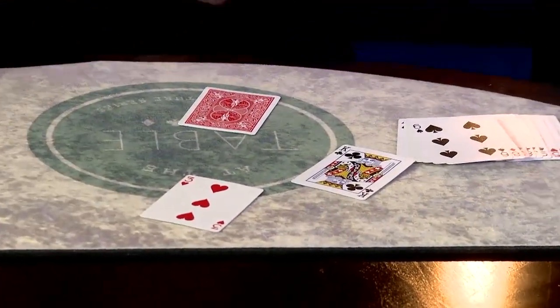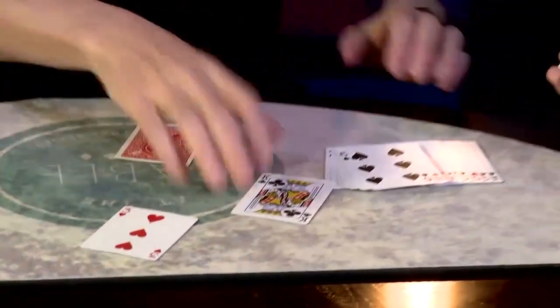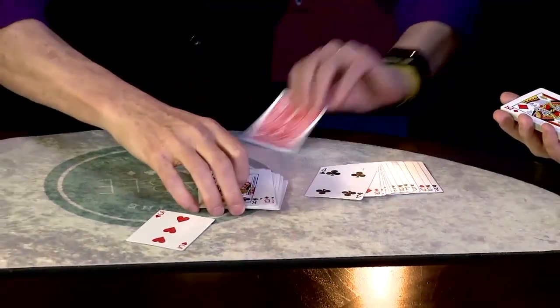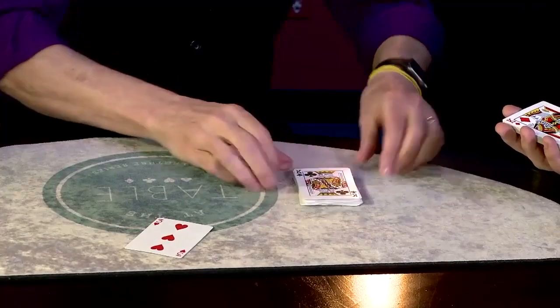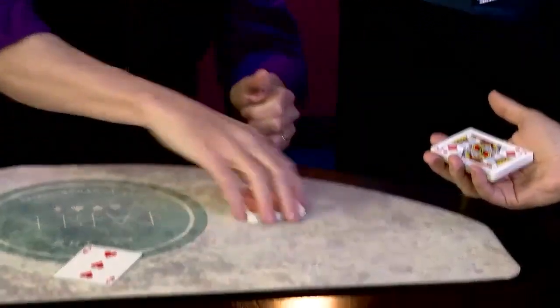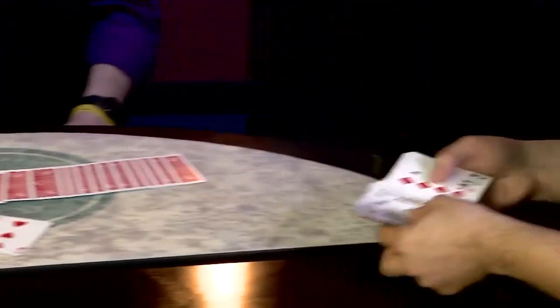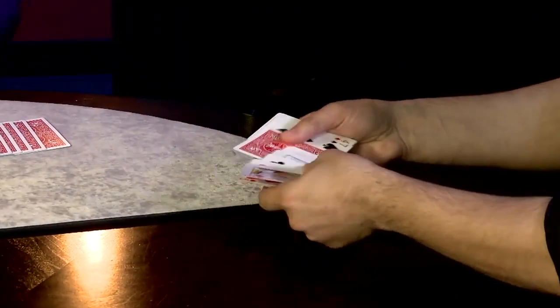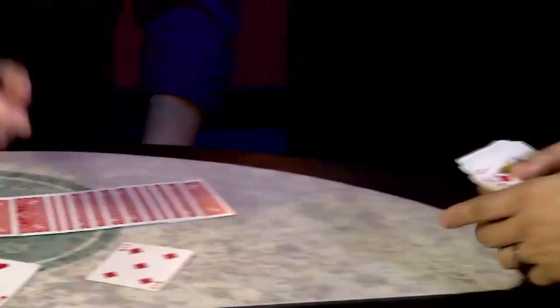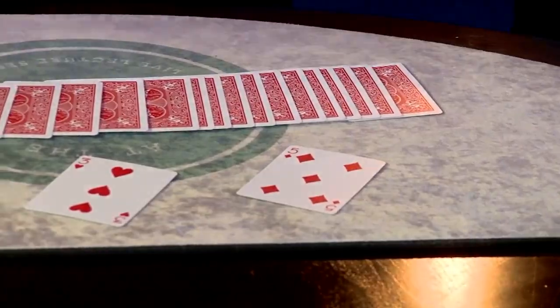Take these cards and hold them face up in your hand. I'm going to place Adrian's card in the middle. Watch — it was reversed, but now it's no longer reversed. Check over there — is there a card over there? That's great!